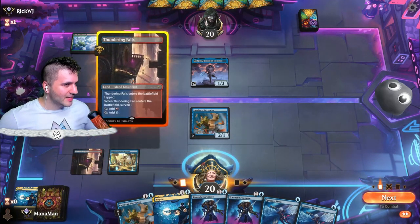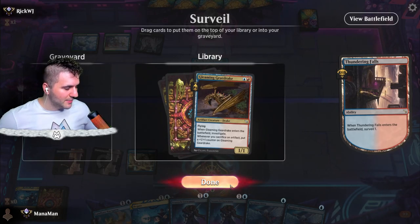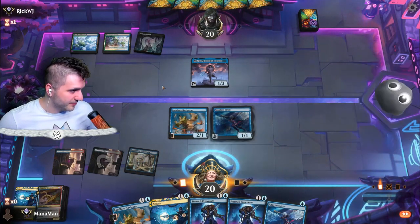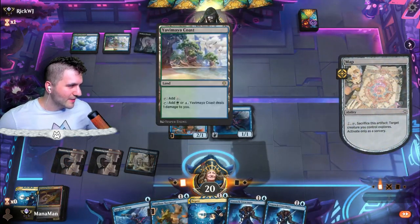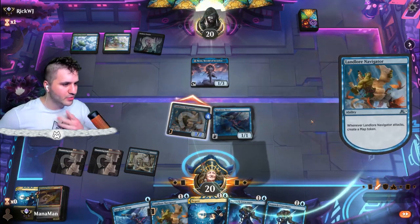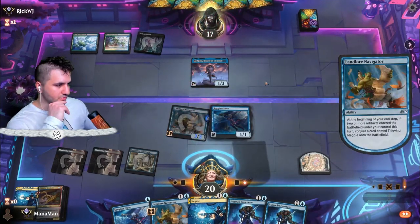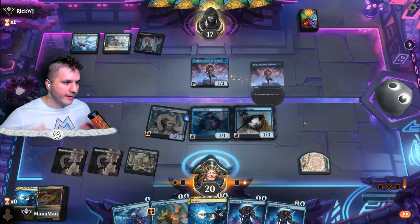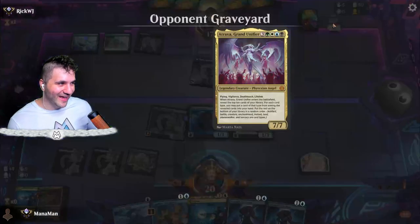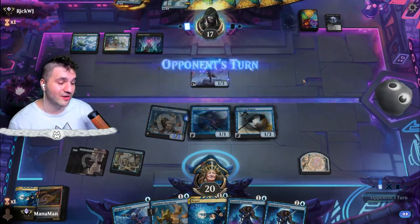We've got one Negate so maybe they're not expecting it. Let's go in for Thundering Falls. Gleaming Gear Drake — we like that. Spyglass Siren — go in for the map token on the Navigator. Three power on the Navigator, swing in — Rona can't block. Thieving Magpie — draw a card! The Discord card. Hopefully we draw more with Thieving Magpie. Oh — there's the Atraxa! Picklock Prankster — we have to hold this Negate. We cannot let them get Squirming Emergence.